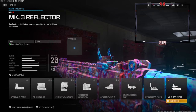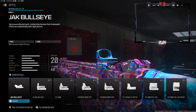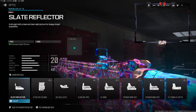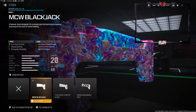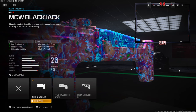Over on the optic, this is personal preference. I like running two optics: one being the MK3 Reflector and the other being the Slate Reflector. These two are probably the cleanest in the game and I highly recommend using them. Over on the stock, we're going to be going with the MCW Blackjack Stock for gun kick control and recoil control.